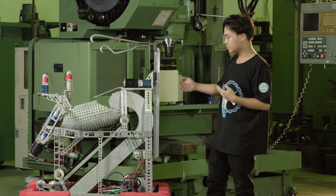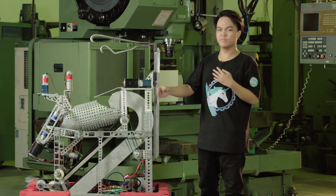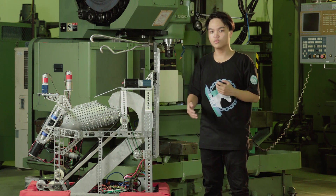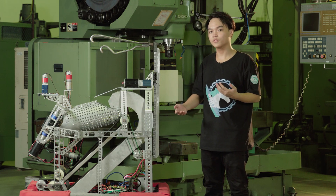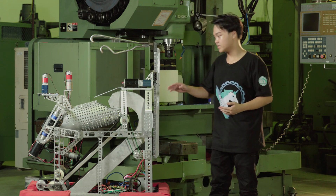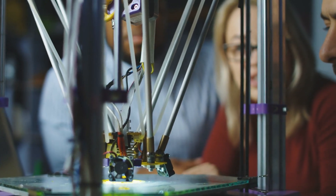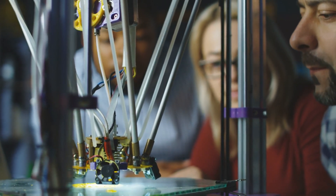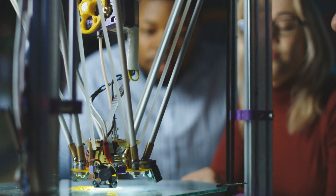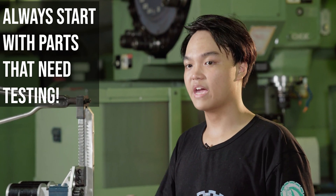Next, start putting together the rest of the mechanisms. Start with the mechanism that needs more testing first, to leave more work time for the programmers and the electrical side. In this process, follow the CAD precisely — keep all the measurements and numbers in mind, write them on paper, and follow them step by step carefully.